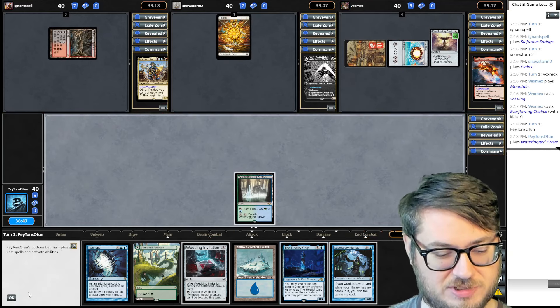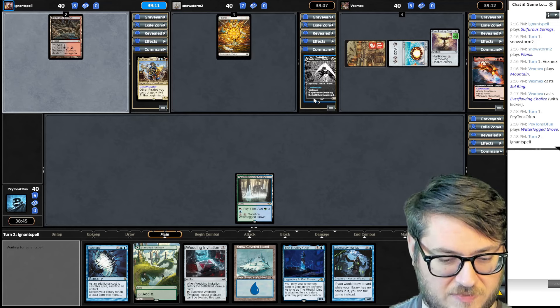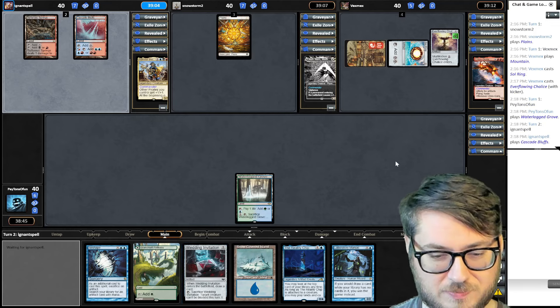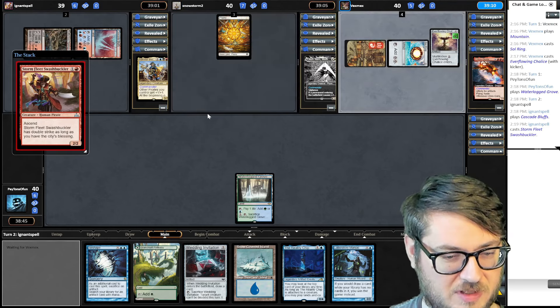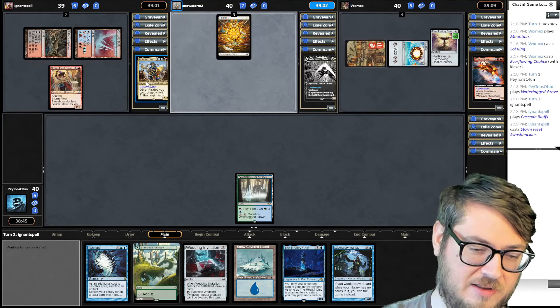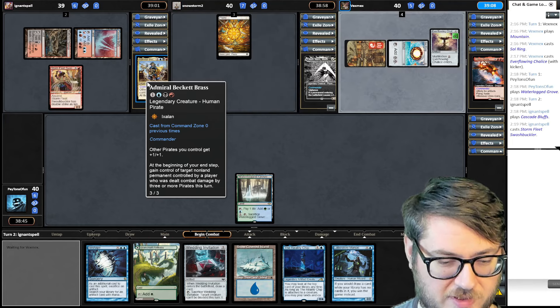It has a significantly more challenging CMC to work with. I'm a little concerned about Elish Norn, because I do have a lot of artifacts that trigger off ETB — she will make those useless, so hopefully I get those out of my hand before that's a factor. The Admiral Beckett Brass player is a pirate-themed deck. When three pirates deal damage to a player, they get to steal a permanent from that person. Pretty darn good.